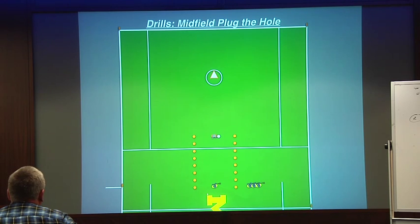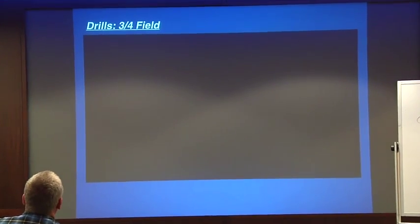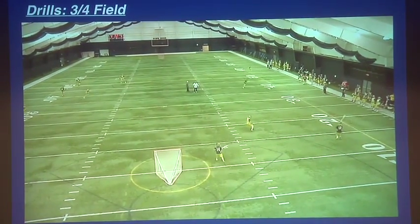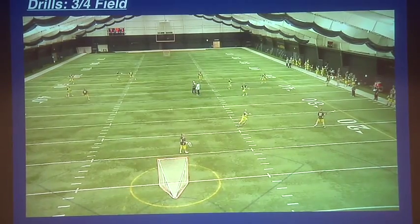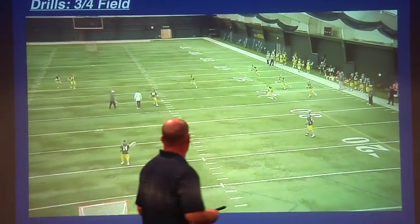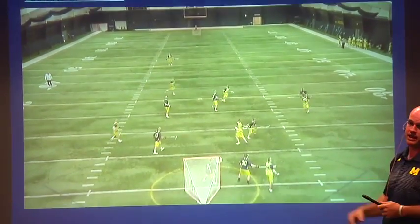If he turns him once, we should have attackmen coming down on him. Here are a couple of film clips. This is three-quarter field — we don't put D, attack, or goalie in, but we do have our hawk up there. They're taking it back and forth, and you can start to see some of the gang tackling we talk about. You can even see this one — that happens sometimes. Right there we're going to call Geronimo and get back in the hole as soon as they cross over.